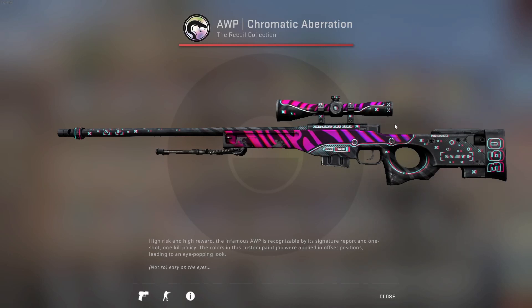Before we get into the video, I just want to quickly announce that I'm going to give away an AWP Chromatic Aberration in Field-Tested as soon as I reach 500 subscribers. So please make sure to subscribe — I really appreciate it — and as soon as we reach 500, I will give away this AWP. Now let's hop into the video.